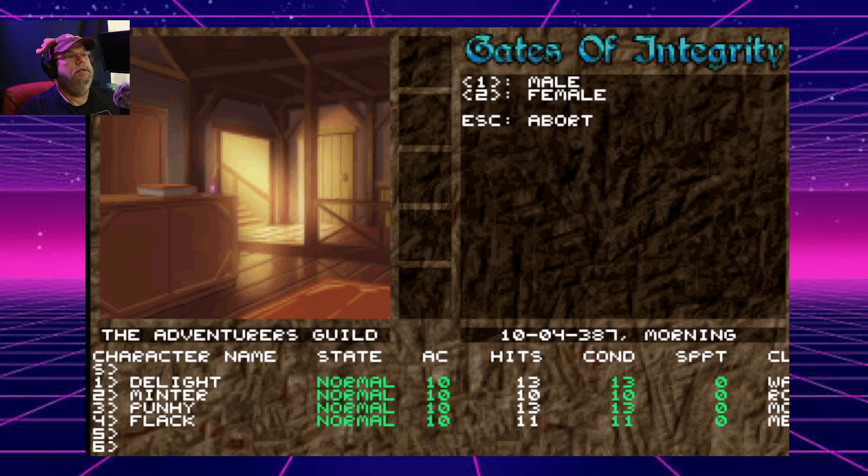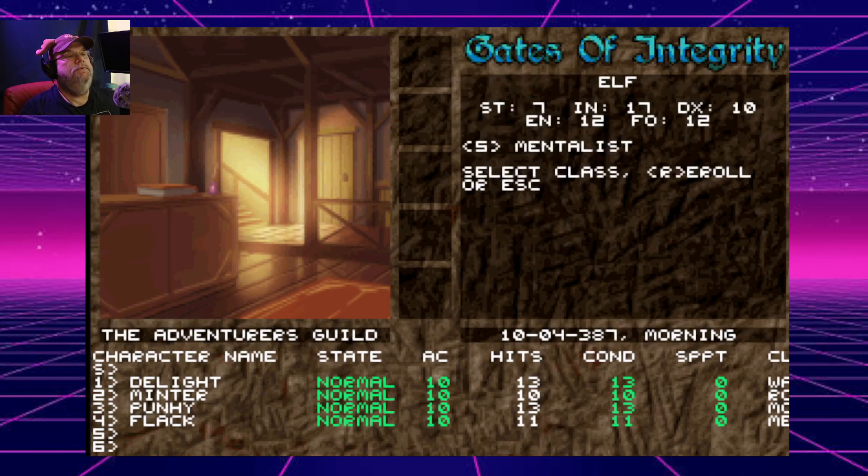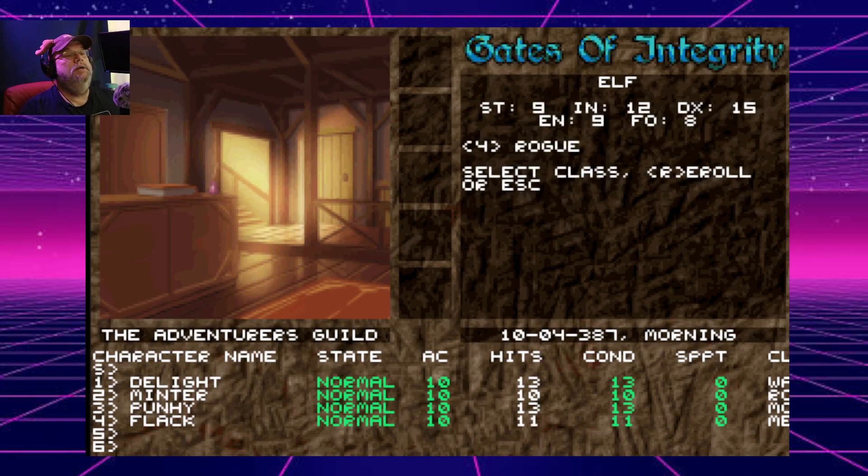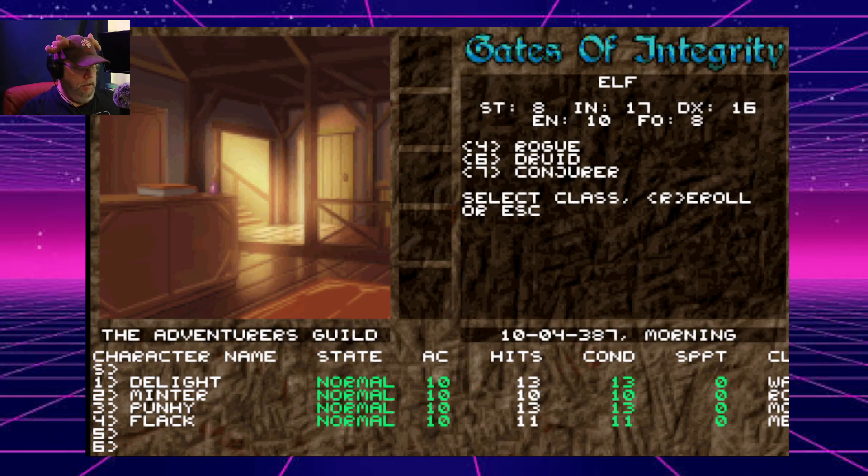Create a character — let's go with female Elf. Re-roll, re-roll, re-roll, re-roll — oh, there's a Conjurer! There's a Druid! Hell yeah!